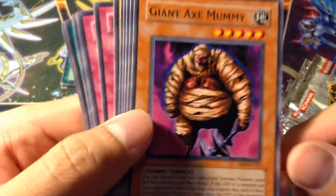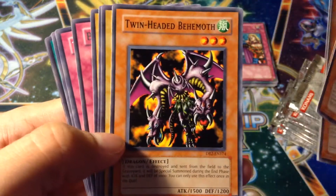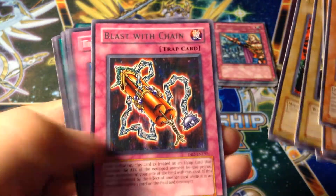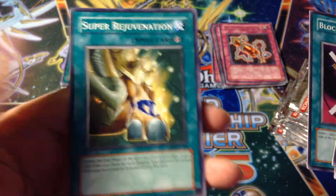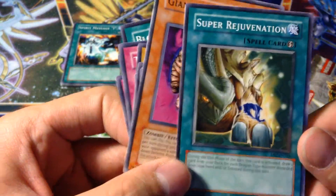I don't even think that Dark Beginning 1 was as big as this set. I think that was only like the first 4 sets, maybe the first 5. A-Force of the Thief, Twin Swords of Flashing Light, X-Raider, the Bistro Butcher, the Lajinn, Blast, Chain. Order of the Traveler, After the Struggle, Block Attack, and Super Rejuvenation — also banned.